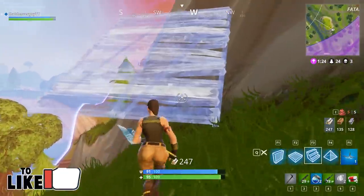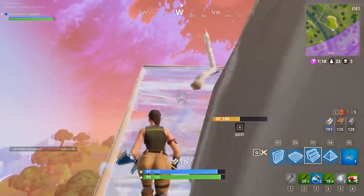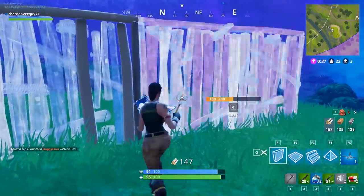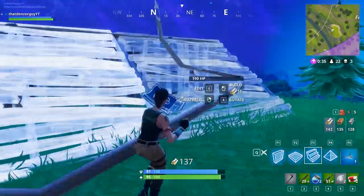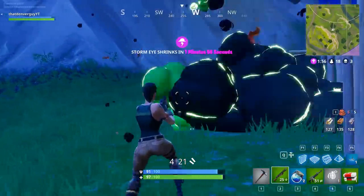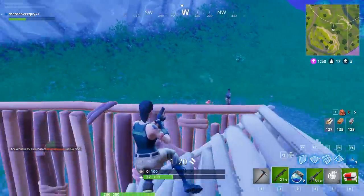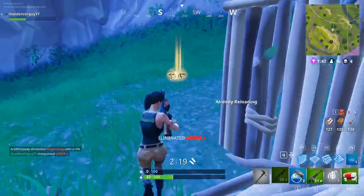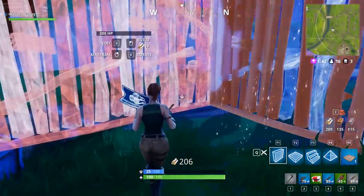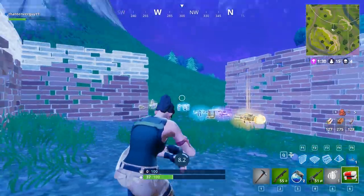The first mistake new players make is they don't build correctly or even build at all. If you're coming from other Battle Royale games, you're used to just looting, finding objects to take cover behind, and fighting it out. In Fortnite, you will want to build your own objects quickly. The faster you get at queuing up and placing walls and stairs, the more battles you'll win. Something as simple as a wall with stairs can protect you long enough to get a few shots off. If shots are coming from behind or to the side, just drop another wall down and heal if you have time.